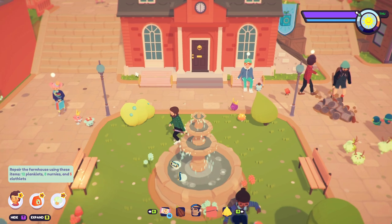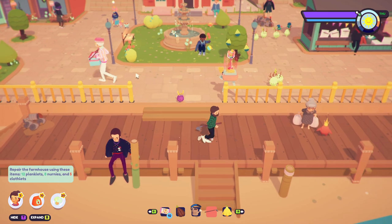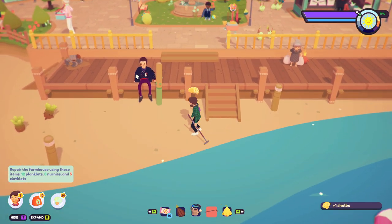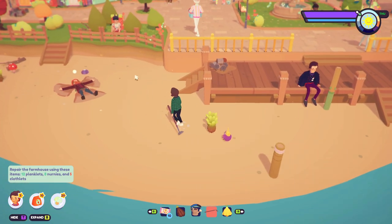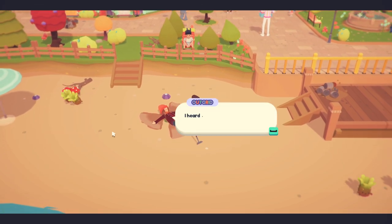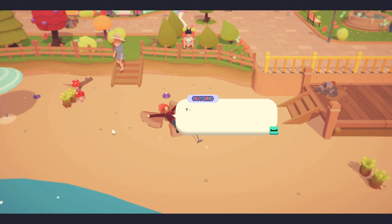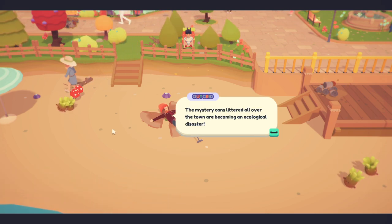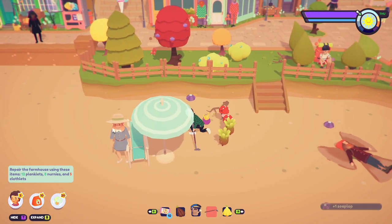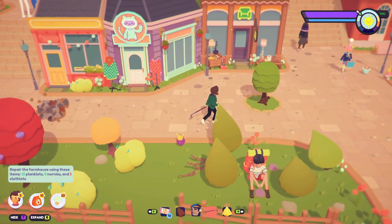I think it's time to start another objective though, because I'm just not seeing the clothlets. 'I heard you're moving to town to help clean it up - the mystery canes litter all over the town are becoming an ecological disaster.' Yeah - I was thinking that's the one I'm gonna do next. I think we can do multiple quests at once.